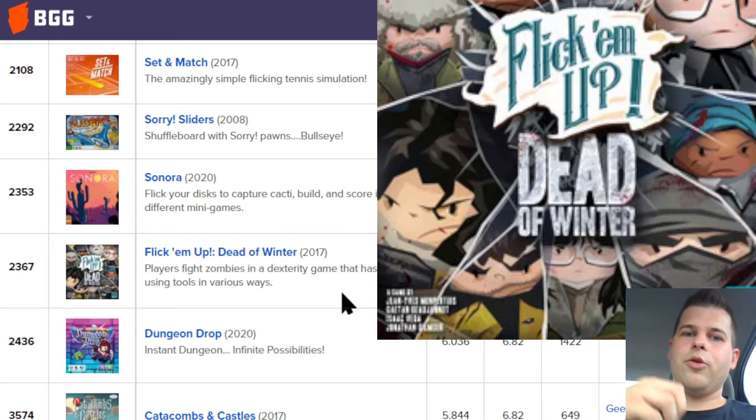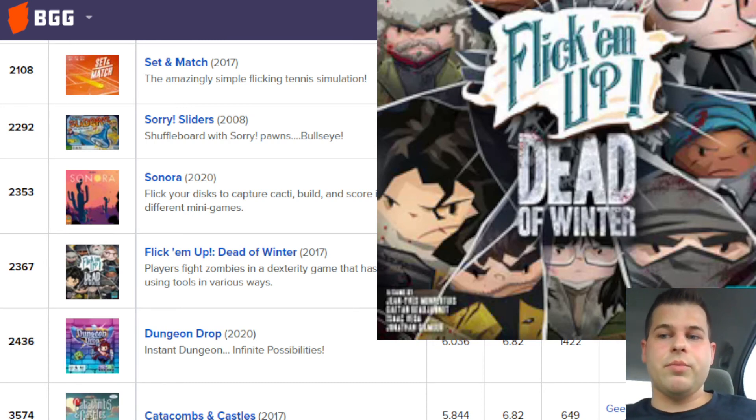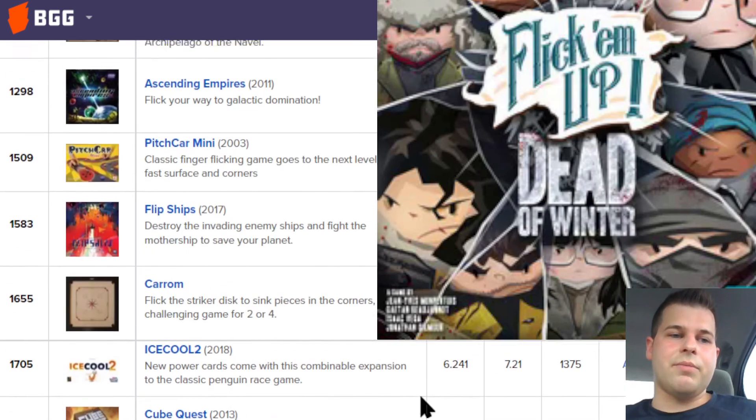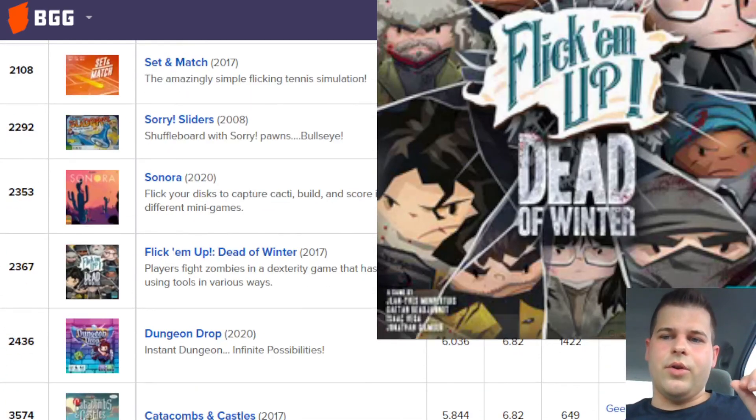If they hit your people, then you got bit by a zombie, which is detrimental. Sometimes you're playing on teams against the zombies, and sometimes you're playing against each other, but there's always the threat of zombies attacking you as a kind of non-player character element to the game. I really enjoy Flick Em Up Dead of Winter, and sometimes I would like to play that more than the others, but for the most part this follows the order that I've set.